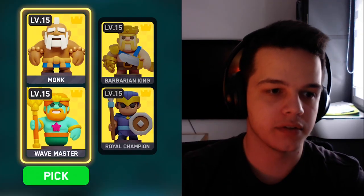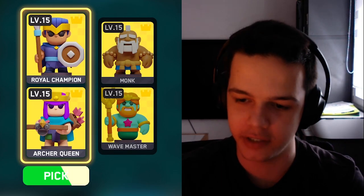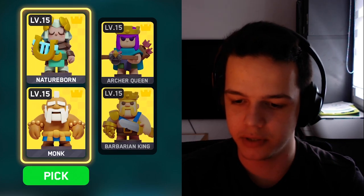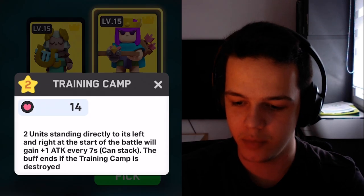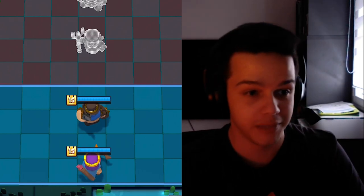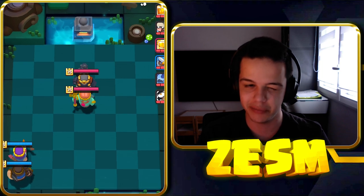All right, hero selection — Monk, Wavemaster, Barbaron World Champion — disgusting. Give me Nature One. Nature One Monk? Oh, Archer Queen BK again? We even have the training camp! We're definitely going Archer Queen BK here. Let's try to keep everybody nice and tucked in, which is why I'm playing BK behind — I really don't want to give him the isolation.